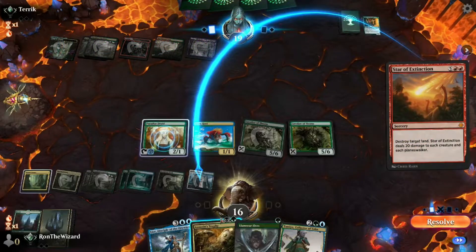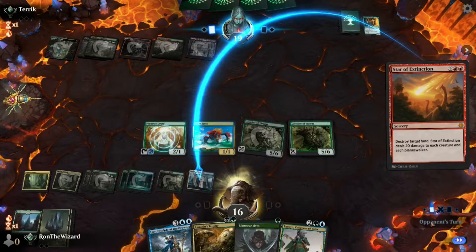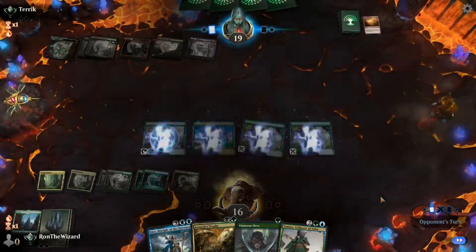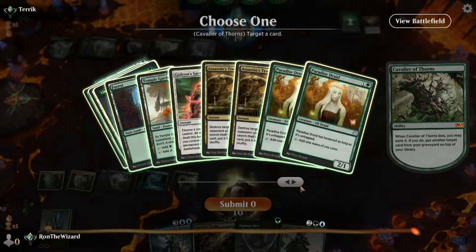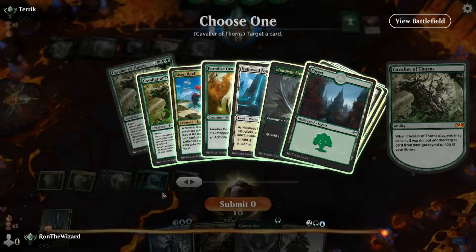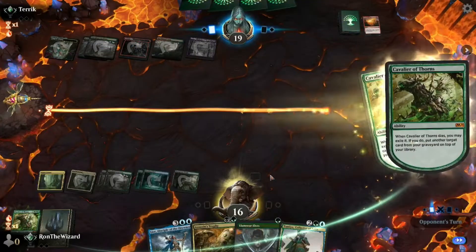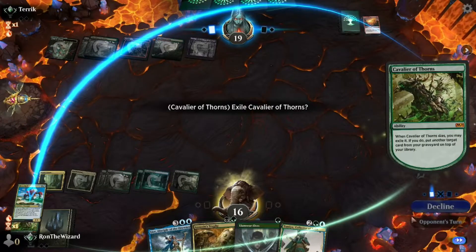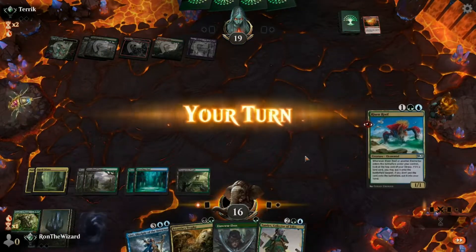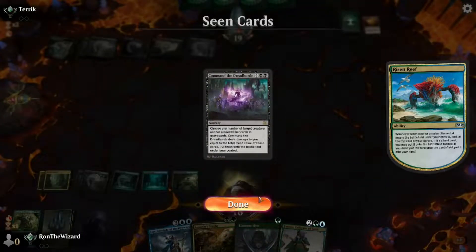Star of Extinction. I think I'm going to do one of these things. I guess I don't know what I'm picking up though - the Risen Reef? Let's put a Risen Reef on top of our deck and we'll decline the second one. Draw the Risen Reef, lay the Risen Reef. Found it - Command the Dreadhorde.